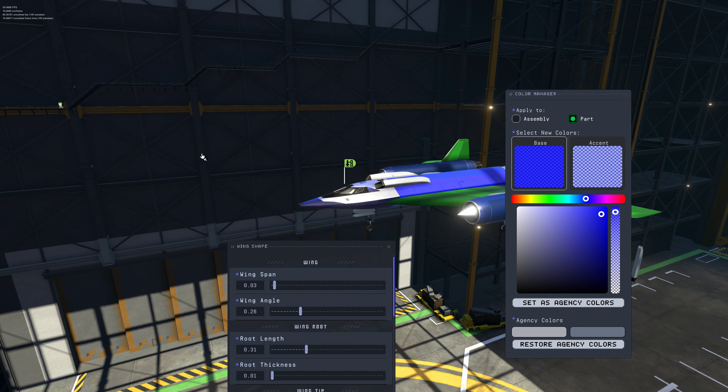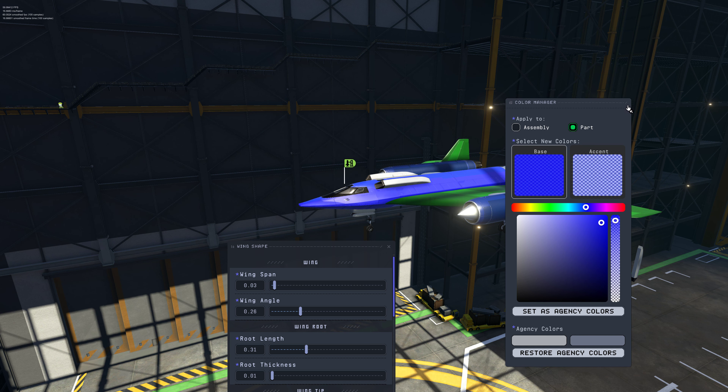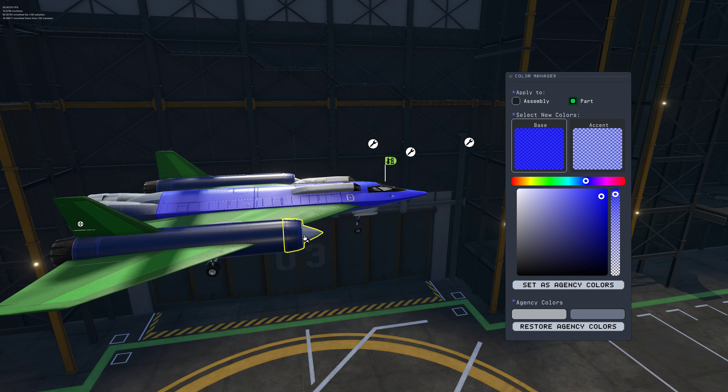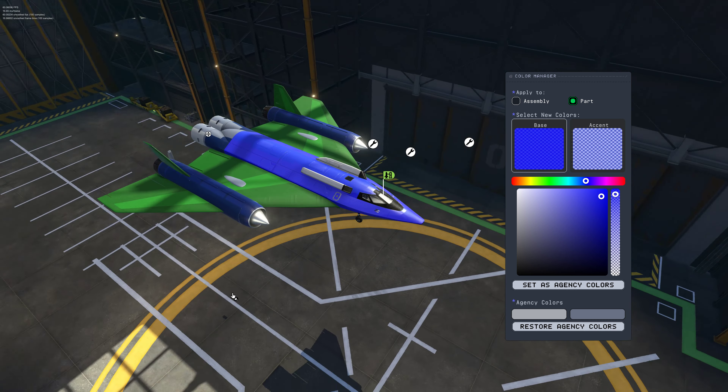Okay, this is a weird one I've recreated. It starts off where you can't close one of these windows, and I can still move this around. Oddly enough I can still color my plane, so I have some functionality. There's no parts over here. I can't move the plane. I obviously can't get out of Color Manager. I can move Color Manager up and down but I can't close it.